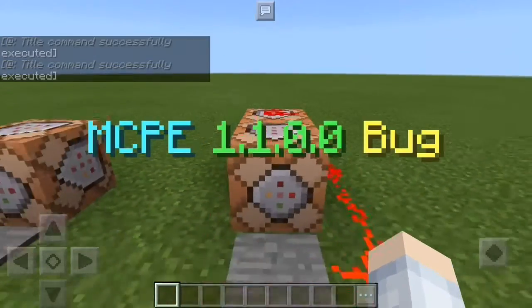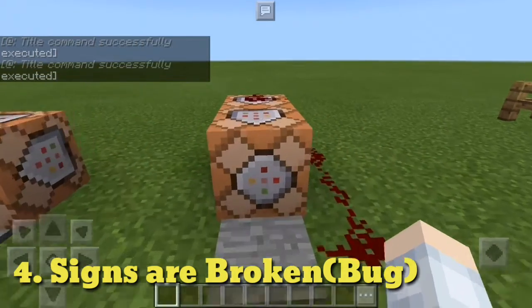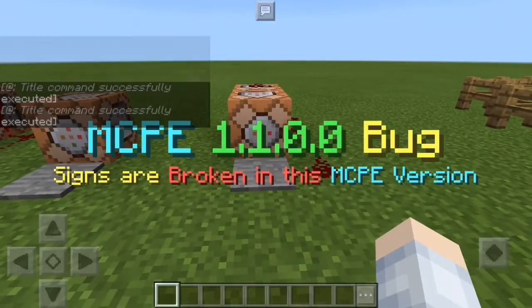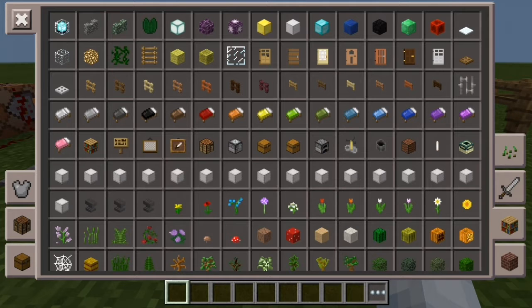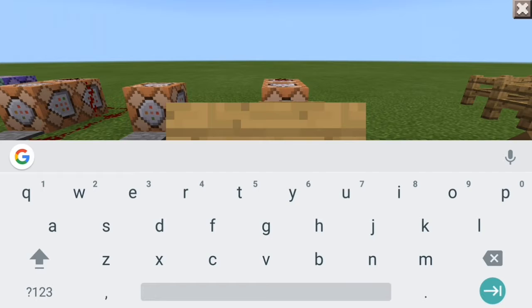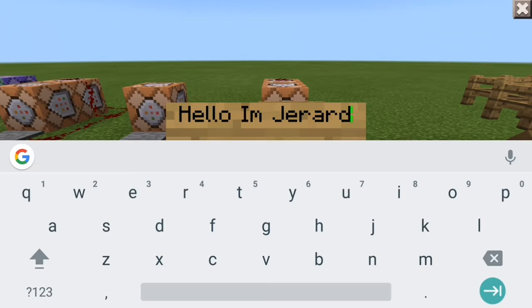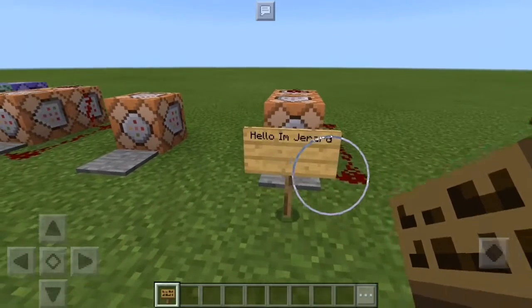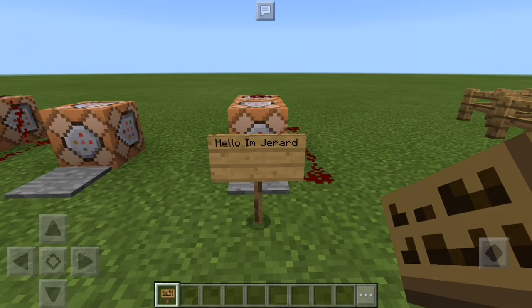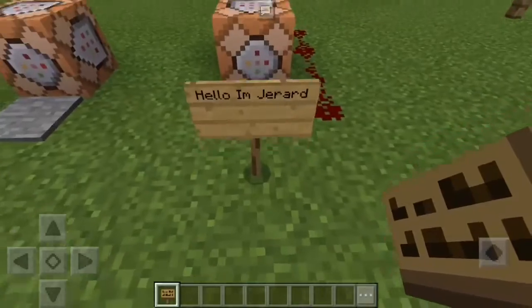Coming in at number four is an MCPE 1.1.0.0 bug — signs are actually broken in this version. So if I type 'Hello, I'm Gerard' and some random stuff after that, it just cuts off and only shows 'Hello, I'm Gerard.' Signs are broken in this version. These signs will hopefully be fixed in the next update, maybe in the final build.